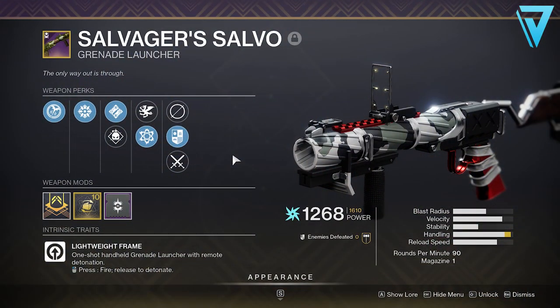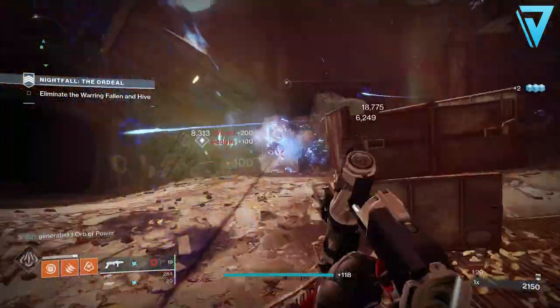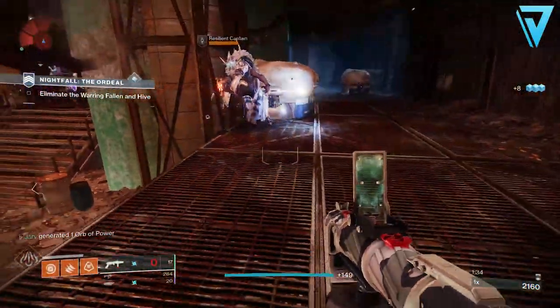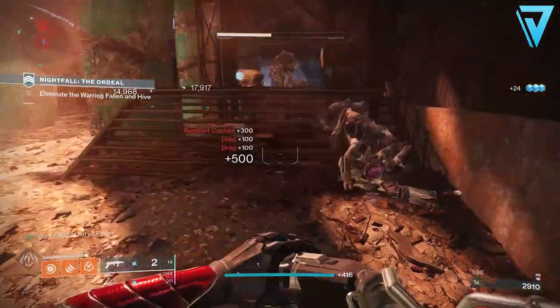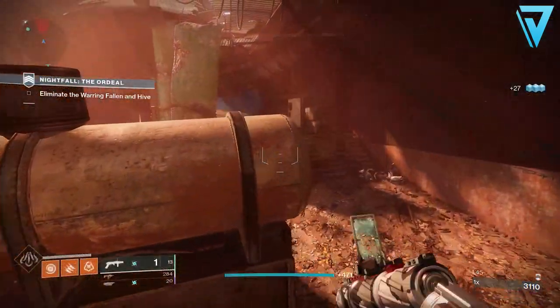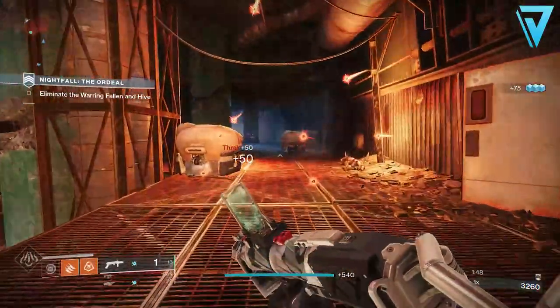It comes with Quick Launch and Spike Grenades and a fantastic choice of other options too. These include Ambitious Assassin, which overflows the magazine based on the number of rapid kills made before reloading, or Demolitionist, where kills with the weapon generate grenade energy and activating your grenade ability reloads the weapon from reserves. In the final column we have Vorpal Weapon, which provides increased damage against bosses, vehicles and guardians with their super active. And uniquely, especially on a breach grenade launcher like this, we have Chain Reaction, where final blows with the weapon create an elemental damage explosion.